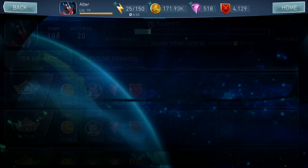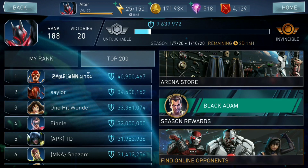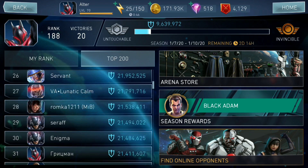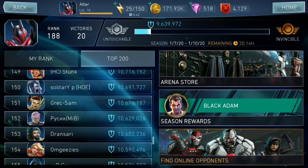So the first tip is to look at the leaderboards. The leaderboards basically tell you where you have to be at every day in terms of Arena points. The way I do it for Division Elite 4 is I scroll all the way down to whoever is at Rank 200.